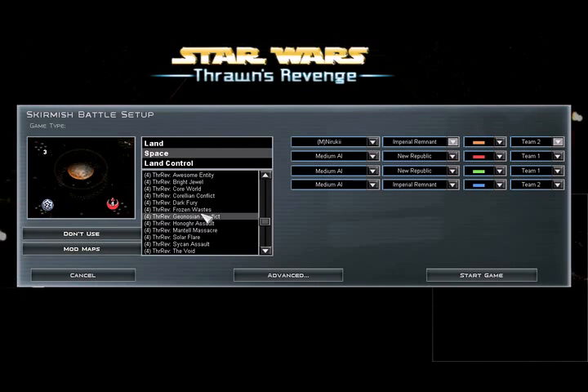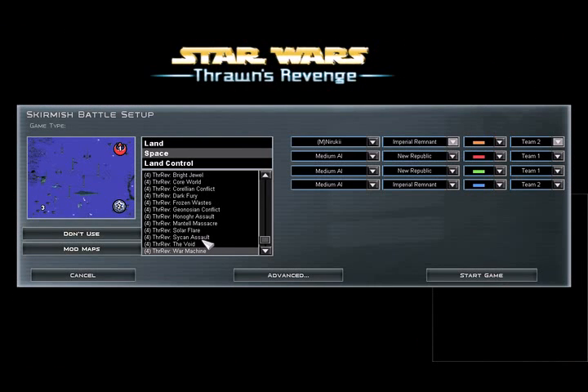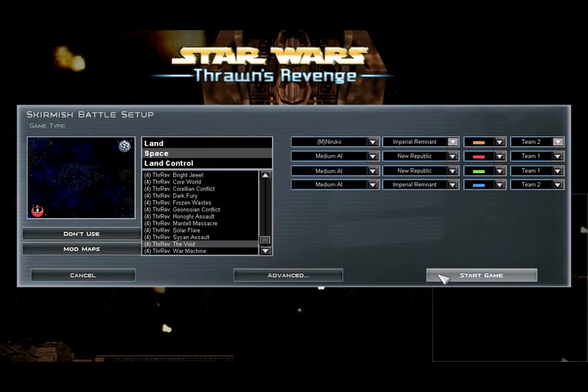Alright, let's pick a map. That's a three-way — let's do The Void. Alright, 8,000 credits to destroy our enemy space station. Let's do it.